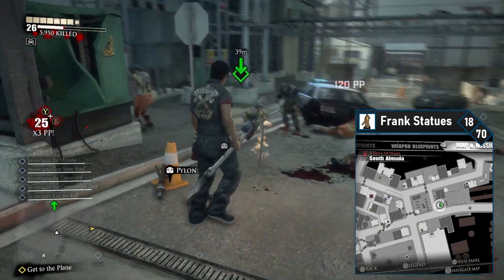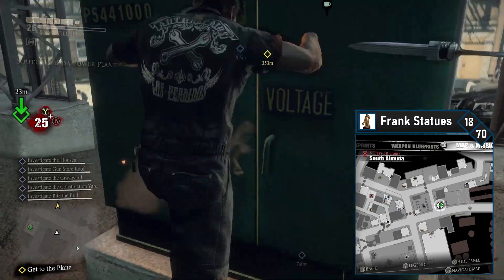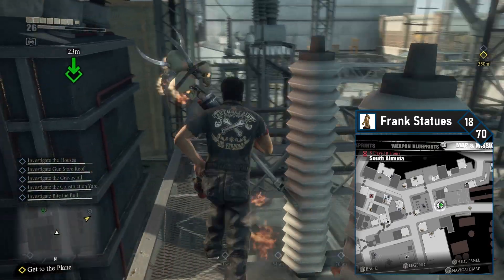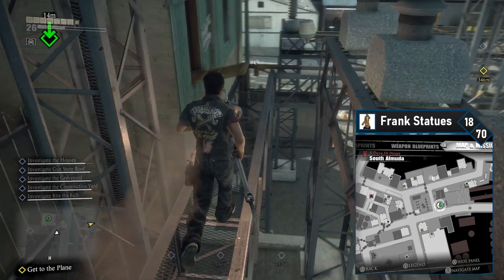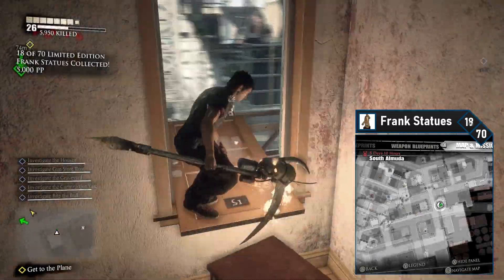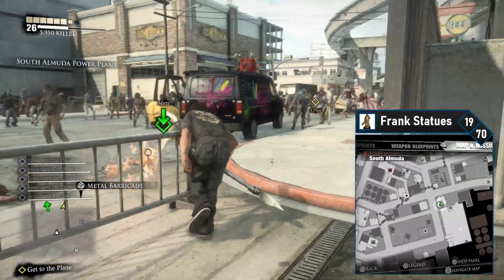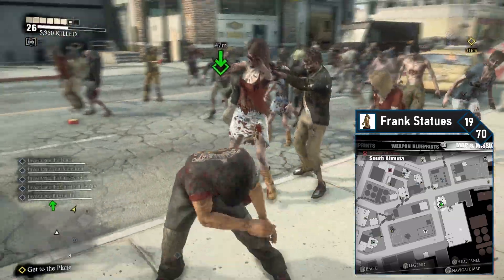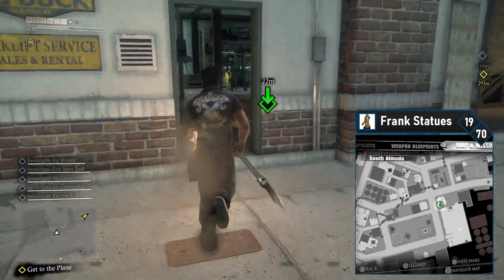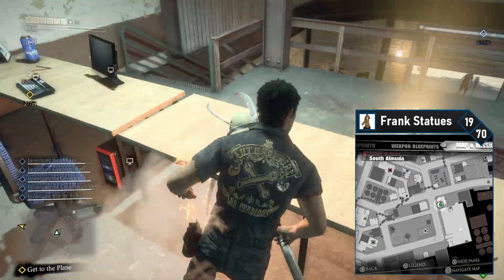Frank 18 is in an abandoned apartment and is a bit complicated to get to. Turn southbound down the main strip to enter the power plant. From here head left and climb onto the power box, then jump onto the upper scaffolding. Follow this southbound and then turn left when you see a wooden plank. Follow this into the apartment and collect the 18th Frank from the bed. The 19th Frank is close by — exit the apartment, drop back down to ground level, head south to the street, turn right, and cross to Big Buck Heavy Equipment Rentals. Head up the stairs on your right and pick up Frank 19 from the desk.